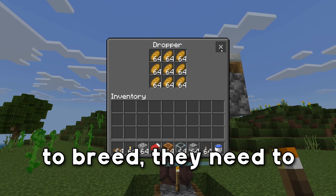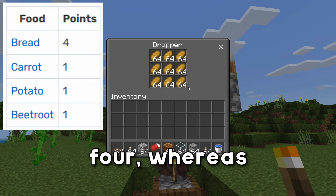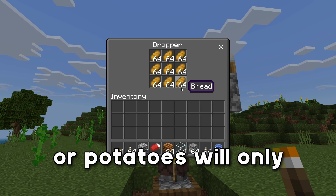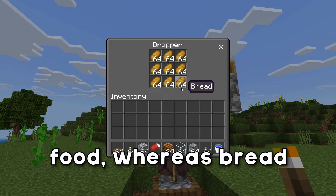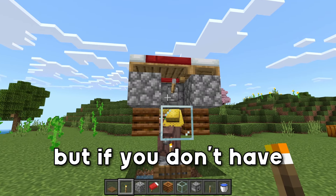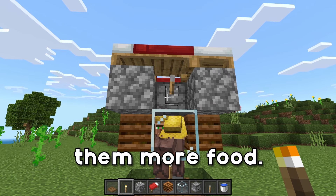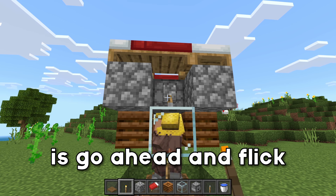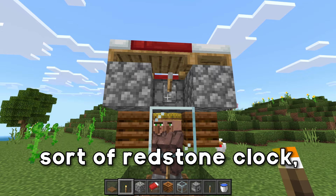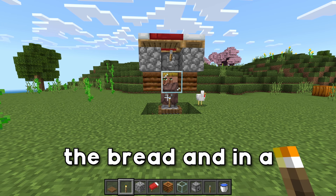An important note: in order for villagers to breed they need 12 points of food, and bread is worth 4 points. Carrots, beetroot, or potatoes will only give you 1 point of food, whereas bread gives you 4 — so bread is the superior breeding food. But if you don't have bread that's perfectly okay, you'll just need to give them more food. All you need to do is flick this lever repeatedly so they collect the food. If you wanted to automate this with a redstone clock, you very well could.